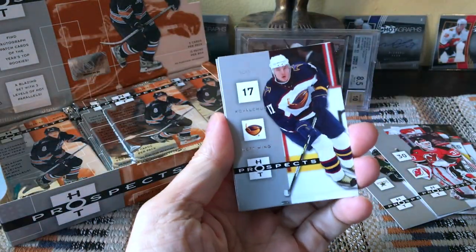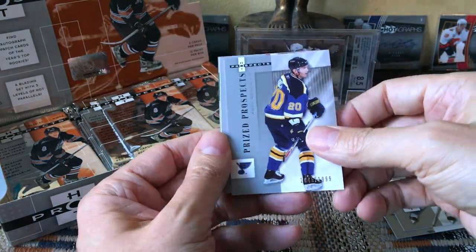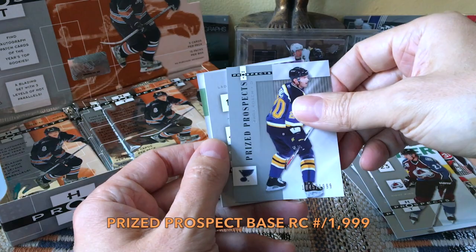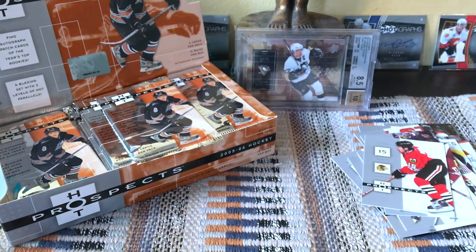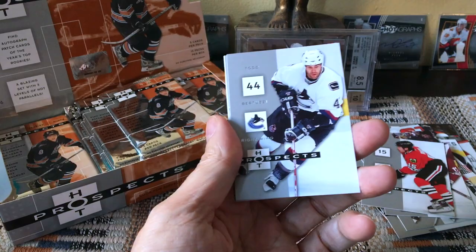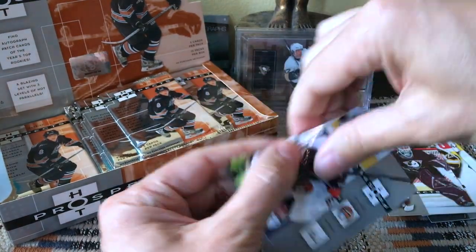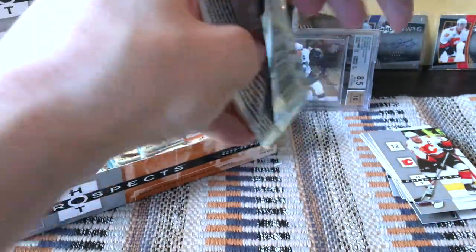Continue on — left side, been superstitious about it for some reason. There's Kovalchuk, Hejduk. Here is a Prize Prospect and it would be Andy Roach. Andy Roach would be your first Prize Prospect — these are numbered to 1999. Roach was undrafted, I think, played at least five NHL games. There's Yashin and there is Iginla. There's styrofoam at the bottom of the box as you go through these.